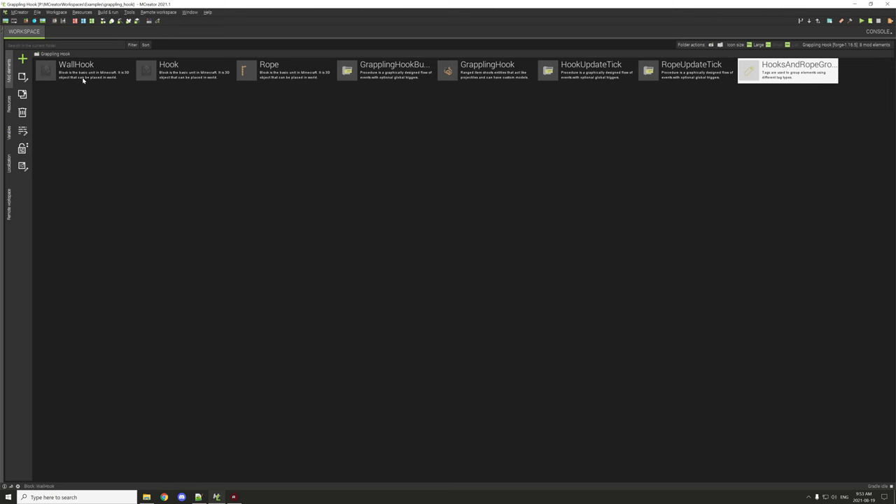There are three different types of blocks, a range item, and also a tag for the rope to determine if it needs to be broken or not. There are also three different types of procedures — one for the rope and two for the grappling hooks.